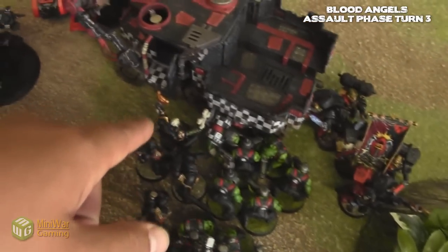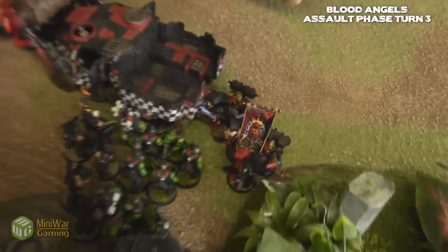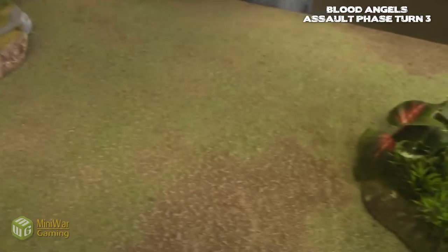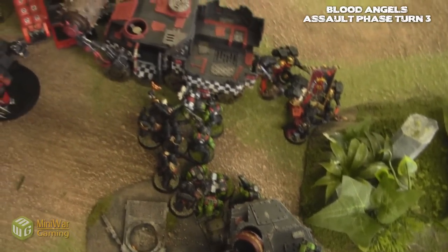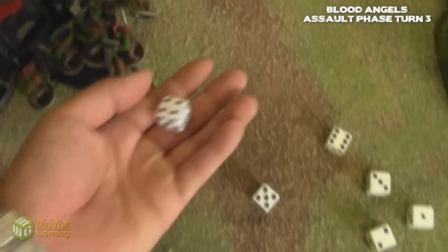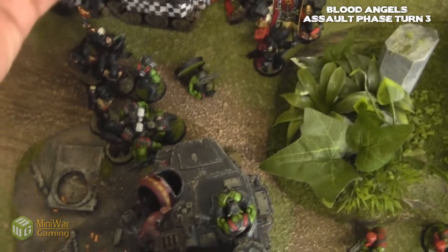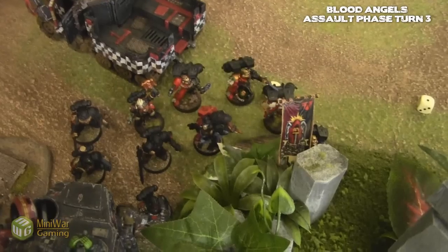The knob with the power claw is going to attack the Death Company. Fours — goes nothing, absolutely nothing. Here comes the power fist and the thunder hammer. Three plus — three hits, three wounds, three more dead. Roll 2d6 — where you gonna run? Three. I am below ten so we need to make a leadership test. I probably won't make it. Let's boss pole this — nope. Save on the boss pole — nope. One more guy. Now they're gone — higher initiative than everybody else. Consolidate. Honor Guard — one inch, eighteen. So that's my turn.